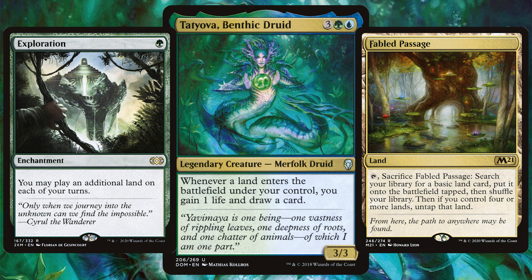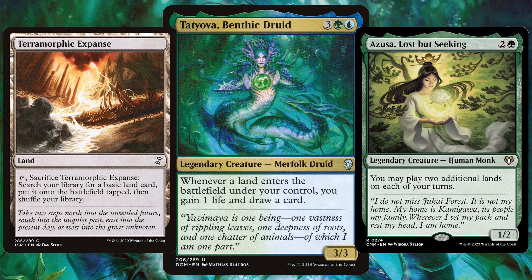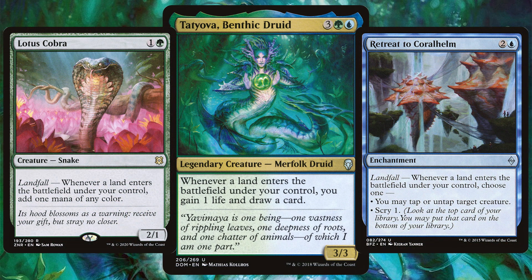These decks go all out lands — we're throwing in every card that we can sacrifice to create more lands. Classics like Evolving Wilds will hit for double the Tatiova triggers. We can also throw in the usual green cards that allow us to play more than one land per turn, and of course every card with the landfall mechanic.